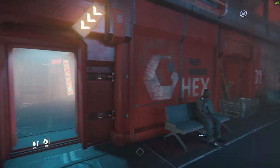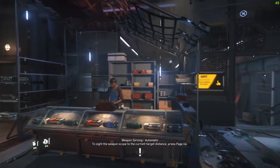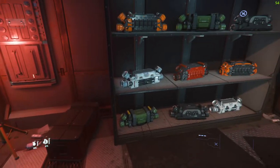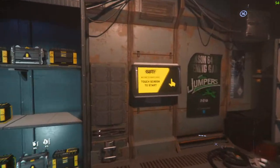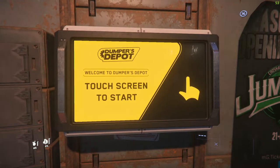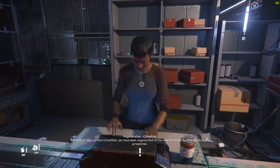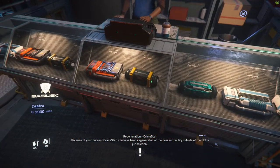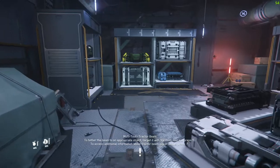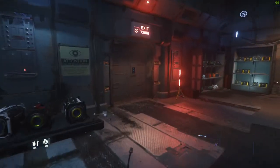Starting off with this little door right next to the GrimHex sign, you can go in here — this is the Dumpers Depot location. They've got all different sorts of ship systems that can be put into your ship, and of course a terminal there to purchase any of those, as well as various different skins to go on some of the ships available in the verse. The person at the counter cannot be interacted with at this point, but you can purchase any of these different items and put them onto your ship. That makes up the extent of Dumpers Depot at this location.